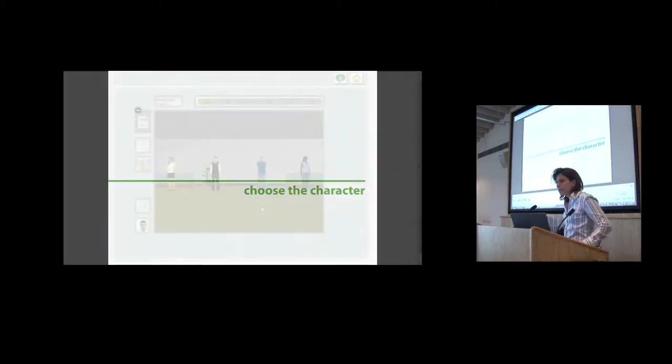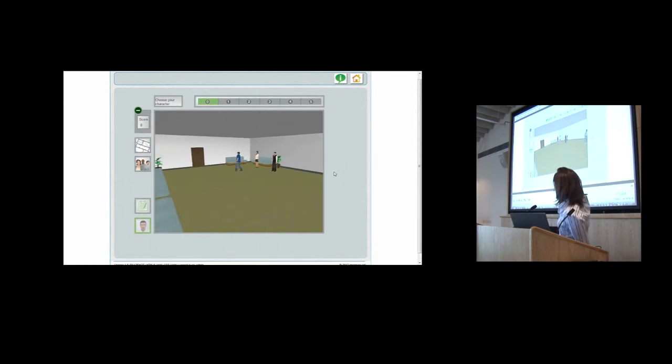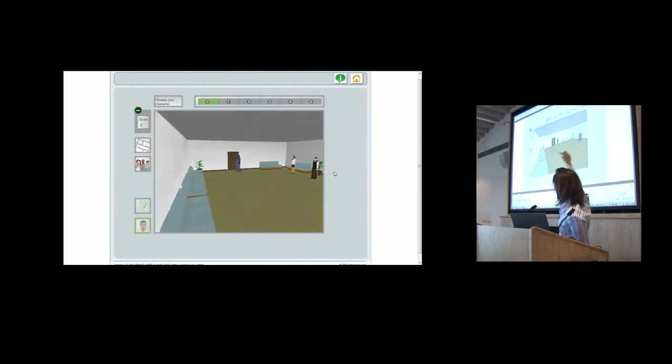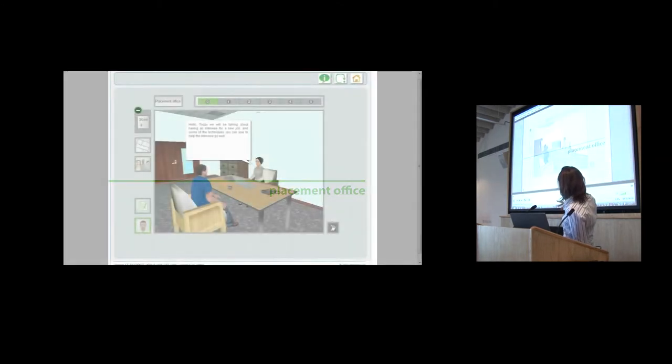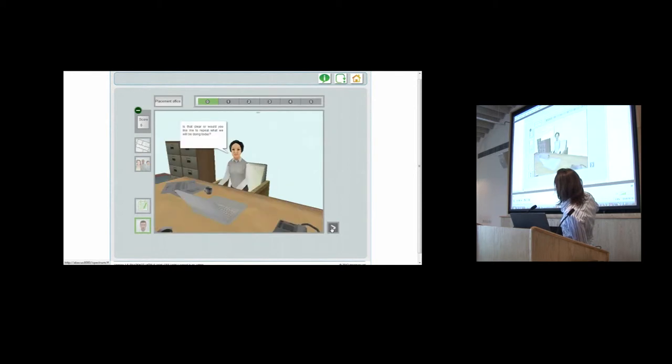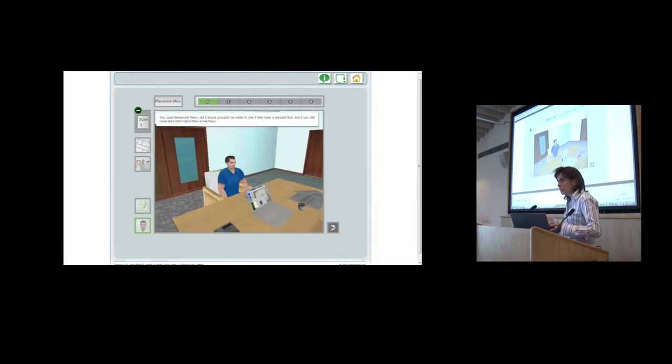The whole functionalities and the whole interface are explained. In the middle is the real game, and around it you have all the functionalities you'll need bit by bit through the game. This is the placement office phase — here you're having your placement interview with this lady, and she is offering you three choices: whether you'd like to work in the office, in the gardening center, or in the supermarket. Here you make your choice.